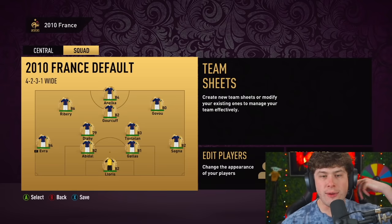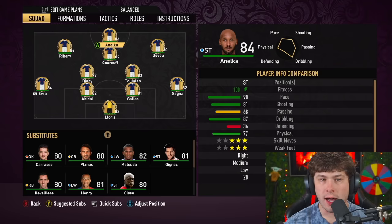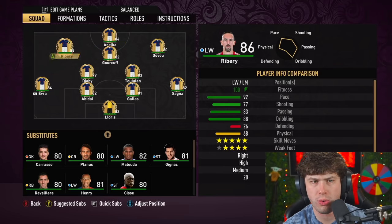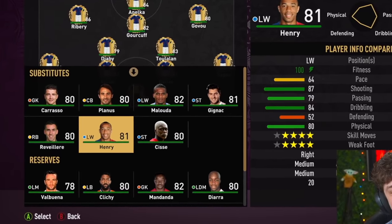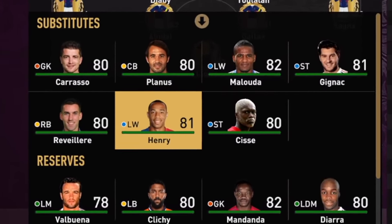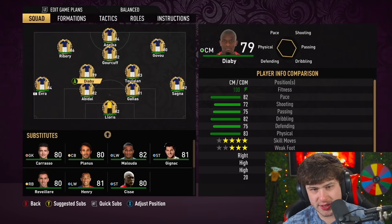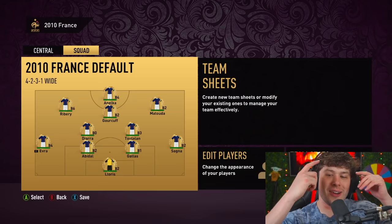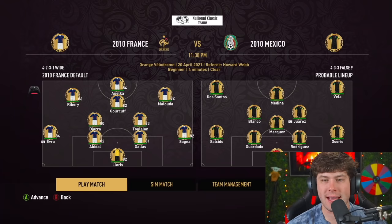Here's what France looks like: Anelka at striker, Gourcuff, Govou, Ribéry obviously, Diarra — only 81 overall. The France team — it's no Spain but it's still very very good. We're gonna keep this formation and rock this team. Match number one: the Mexican national team.